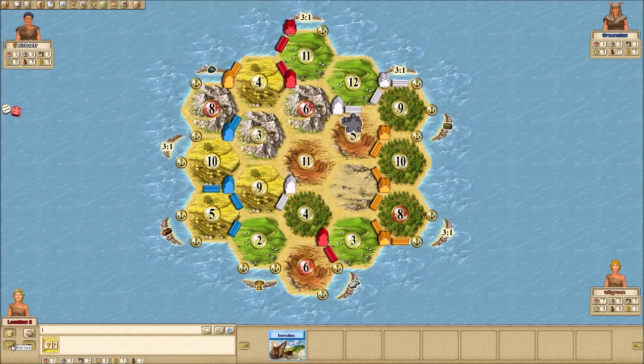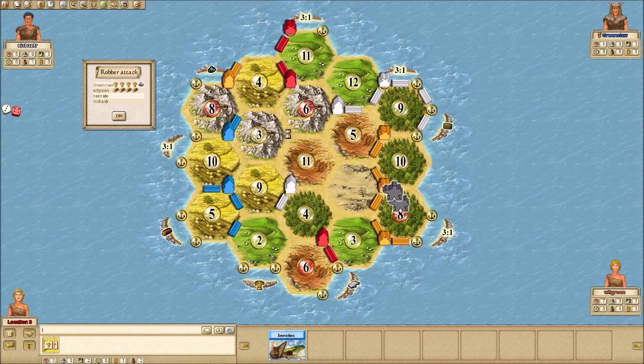Instead I got an invention card. White is going for that brick port — interesting, that's not where I would have gone. He's trading ores for brick, so he's competing for long road. Why wouldn't you go for the 3, 6, 11? It's a better spot — allows you to connect your two places. I would go for this first and then extend that way second. Now you've got everybody's attention.